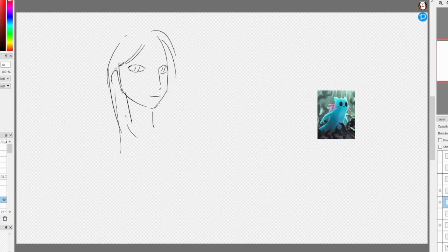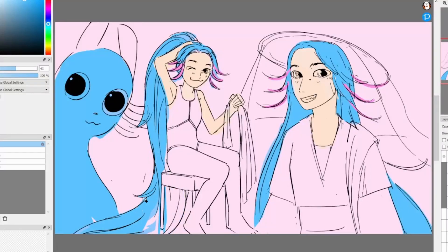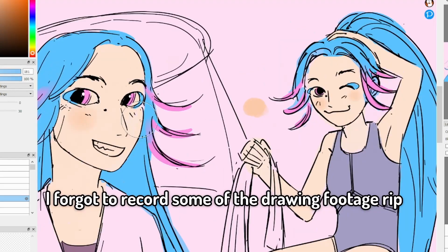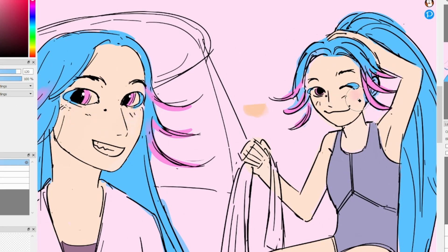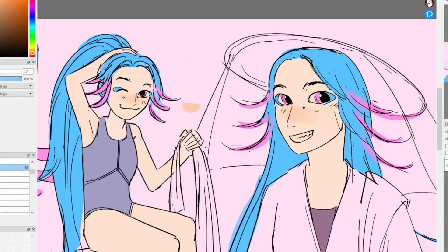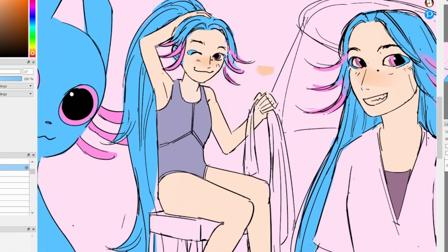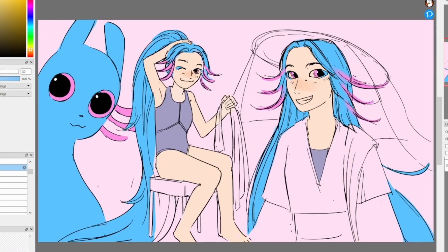Rivulet. For Rivulet, the main objective was to keep the magenta, wispy, feather-like things that she has, and her magenta eyes in the design. The wiki actually says that Rivulet has the most detailed design eyes, with the purple, magenta-like ring. To complete my objective, I made her have blue hair with pink and purple wispy-like dyed highlights, which are styled away from her face.